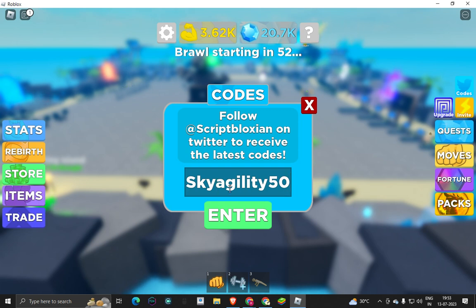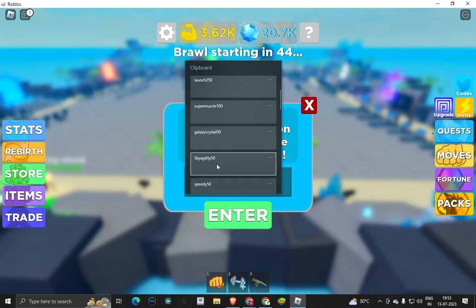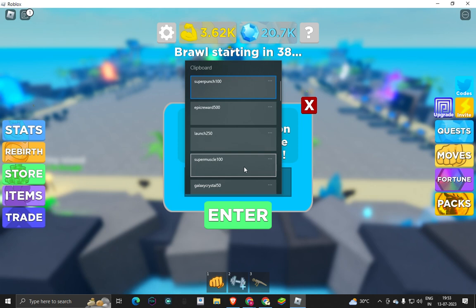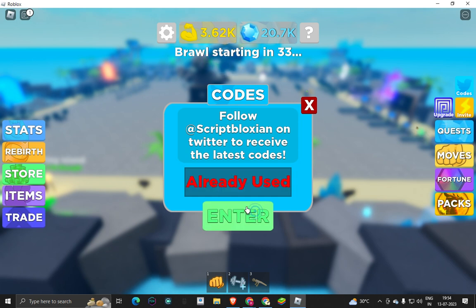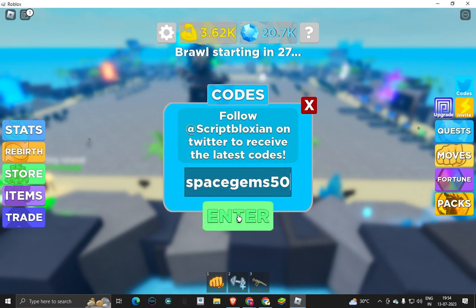If you are a new player, all these codes are going to give you a lot of rewards. Sky agility 50 — the next code is speedy 50, I've already used that. The next code is mega lift 50 — check the spelling, guys, don't make a mistake.